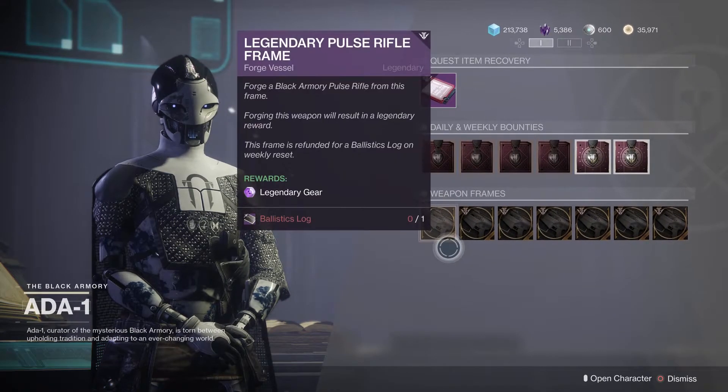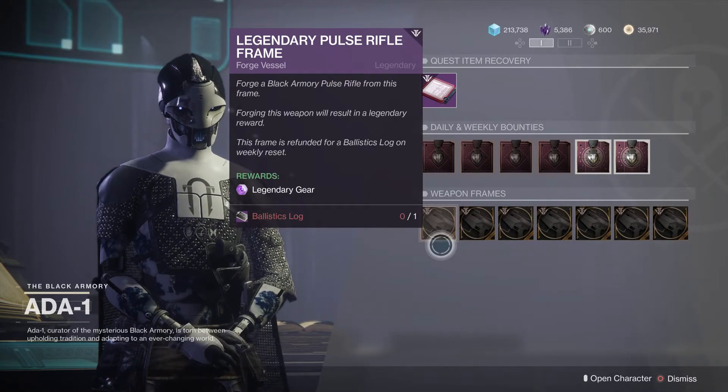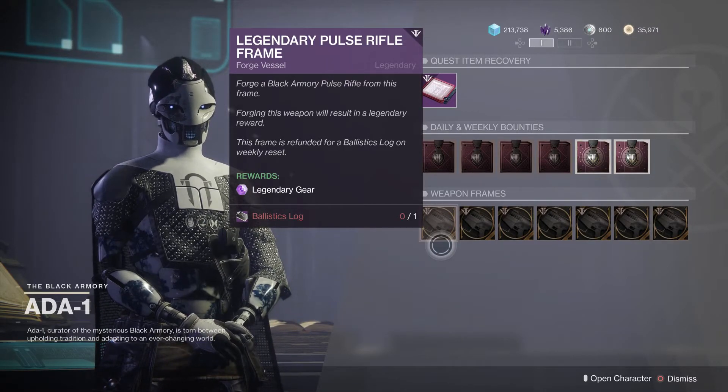These ballistics logs are used to unlock one of these weapon frames for the week. So let's say I used it on this pulse rifle frame. After completing my first frame using the ballistics log, I would then be able to continuously farm this frame for the entire week using modulus reports — I'll link a video on how to get those and how to use them.